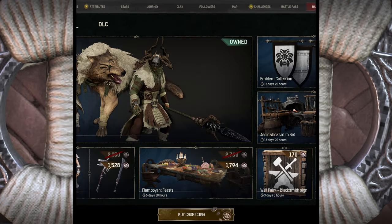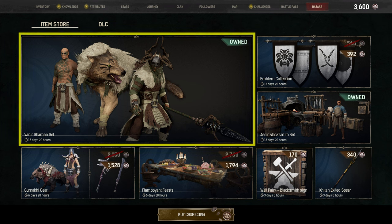If it's not available now, it might be back in the future. That could be at a discounted cost, with items being sold separately or even in combination with other items.